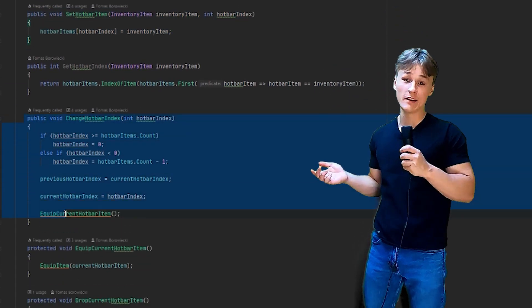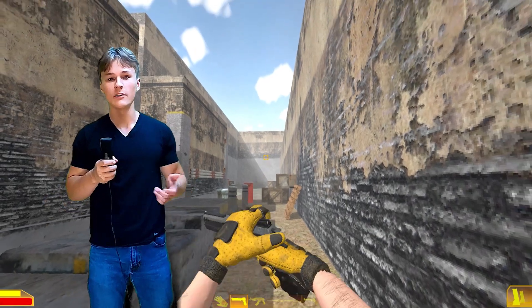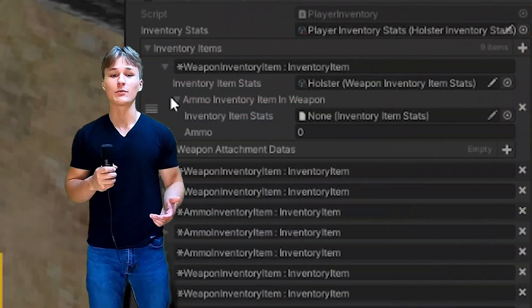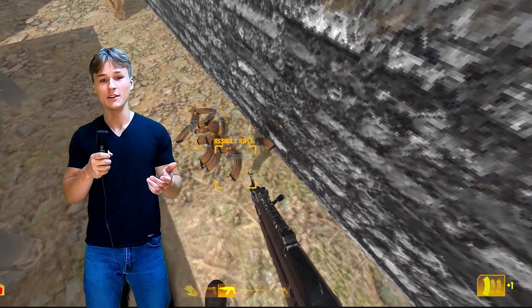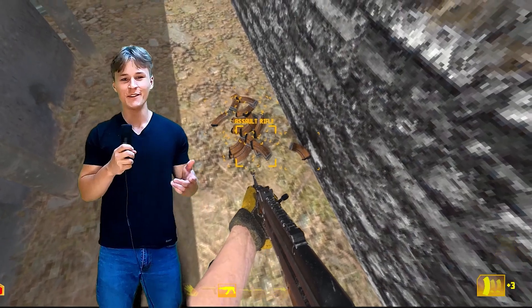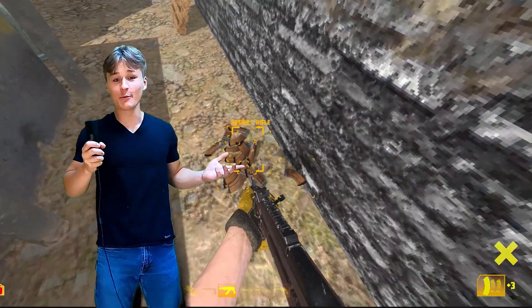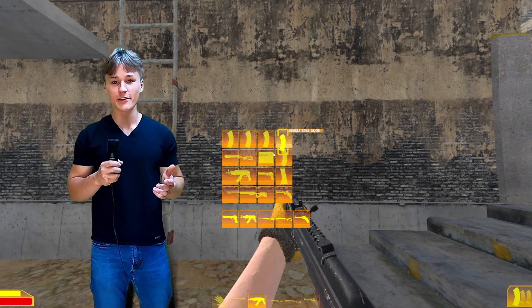Using the grid system I then added a hotbar system so I could quickly swap and equip items. I was basically back to where I started, except weapons and ammo were now in one inventory and I was actually keeping track of how much space they were taking up. The only thing was you couldn't really interact with the inventory or see what was happening.